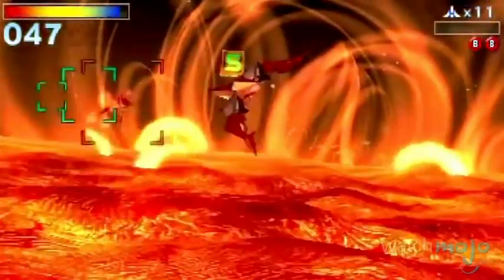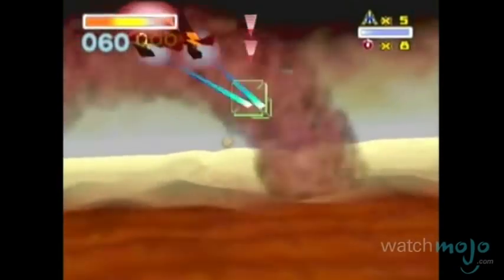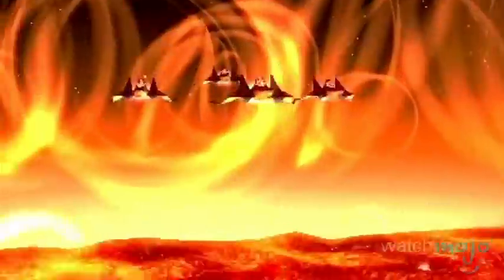The enemies on the sun can withstand the celestial body's temperatures of over 3500 degrees Kelvin. The Arwings, however, are not designed for such extreme temperatures, as the heat constantly chips away at your shields, and the lower you fly, the more damage you take.